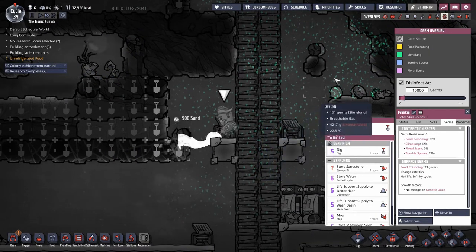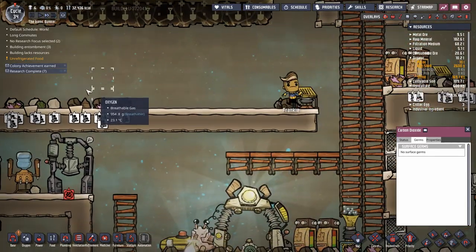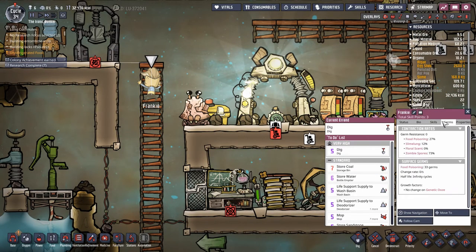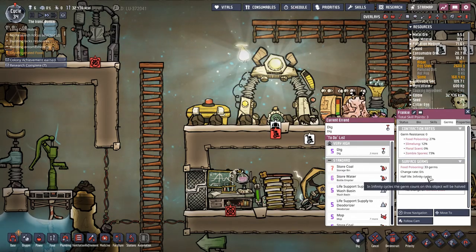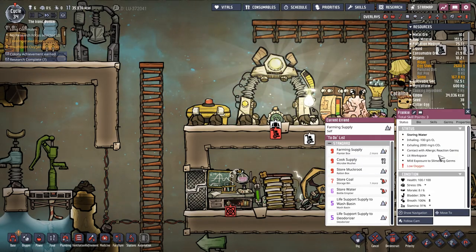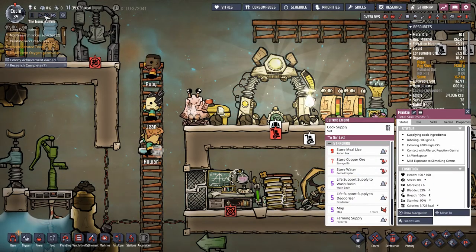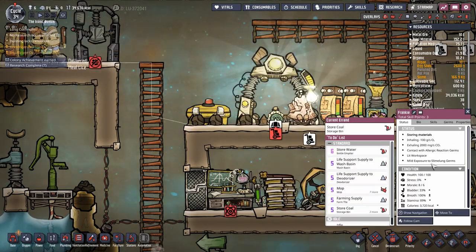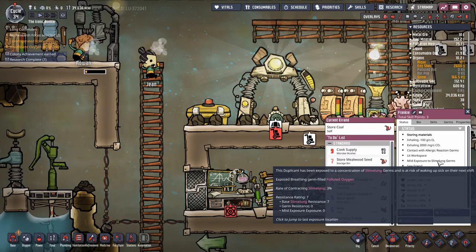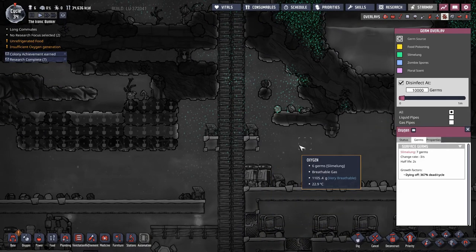Frankie's crawling all through it and he doesn't seem too bothered. He's got some resistance. He had mild exposure to slime lung. Let me slow down the game a little bit — it's going a little fast while I'm figuring out this health crisis. Rate of contracting 3%, exposed breathing, polluted oxygen. Apparently it's just not that bad and I'm overreacting.